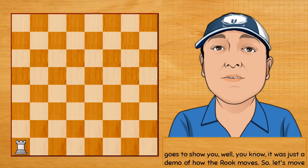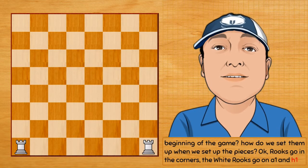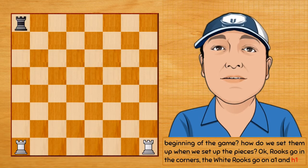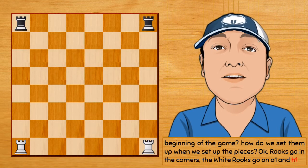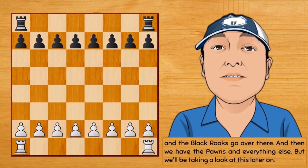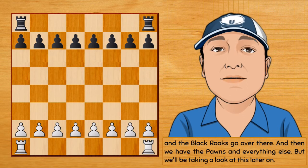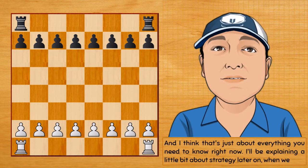Now, where do we put the rooks at the beginning of the game — how do we set them up? Rooks go in the corners. The white rooks go on a1 and h1, and the black rooks go in their corners. Then we have the pawns and everything else, but we'll be taking a look at those later on.